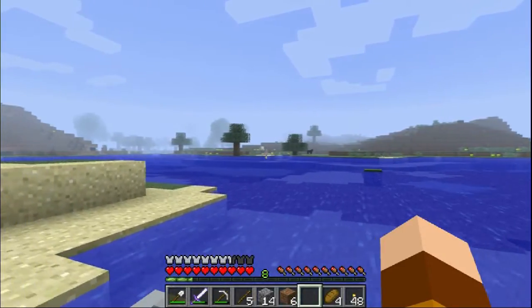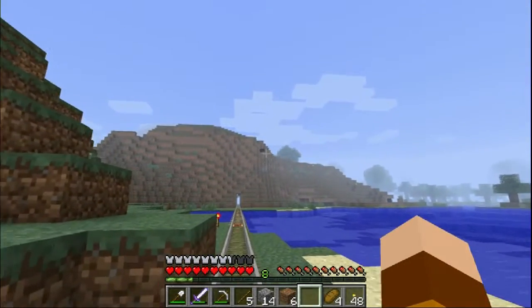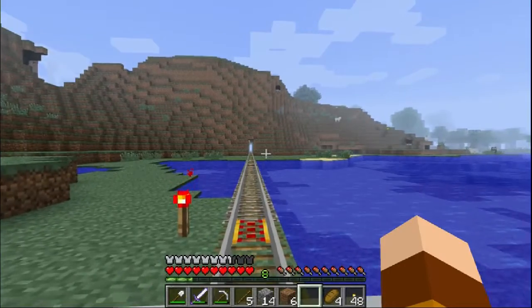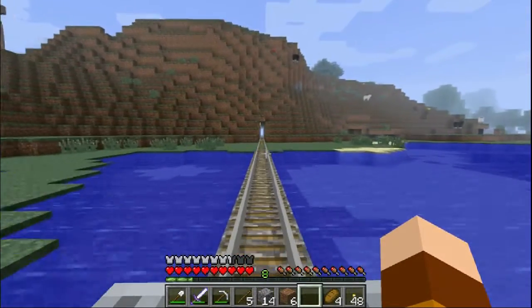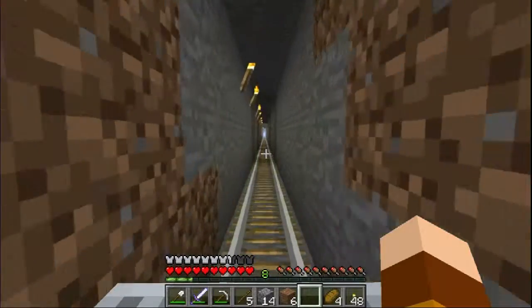This is kind of out in the wilderness where I haven't really built anything except for this track. There's a sheep up there. One thing I'm afraid of is if there's an animal — like a sheep or a cow or something — that wanders onto the track, then it's going to slow me down so much I won't be able to finish. I won't have enough momentum.